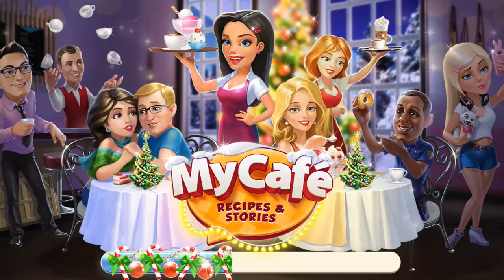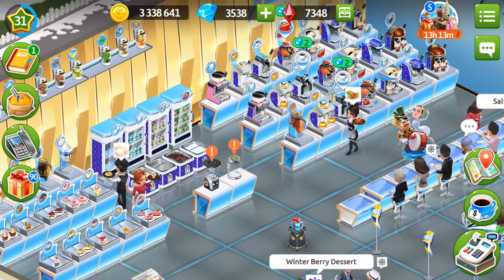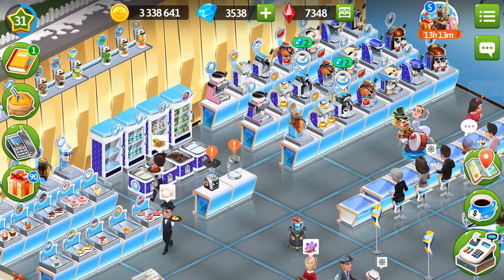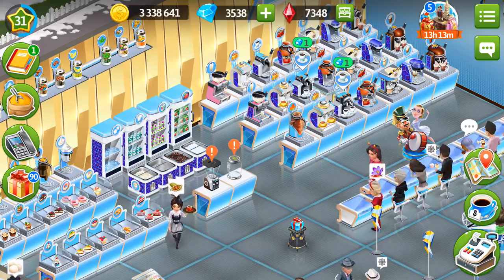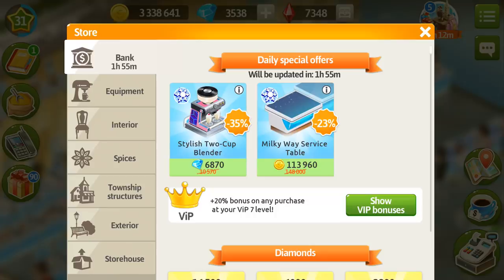Let's come back to the cafe. I also have to say something about two and three cup machines, because first, they bring you more tips; second, they bring you rubies when you serve customers manually; and third, they also allow you to serve customers faster, which is very convenient. You can purchase those stylish machines in the bank — the stylish two cup blender — but it still costs a lot, like 6,870 gems. I don't have this sum, so I have to save the gems for it.